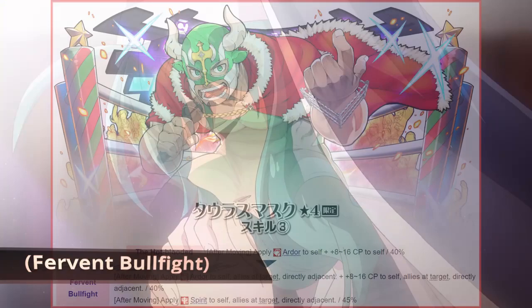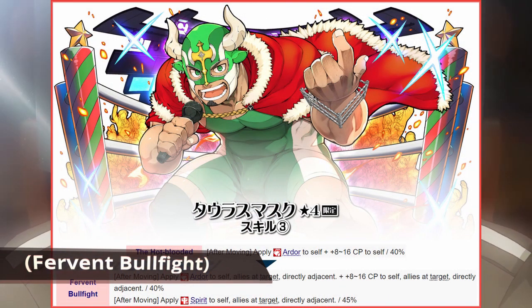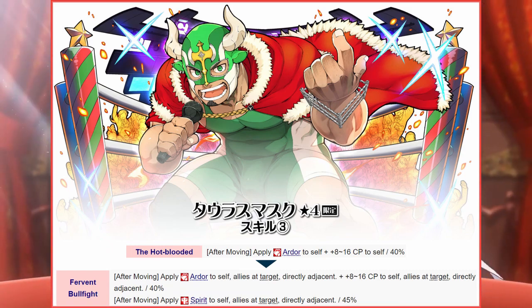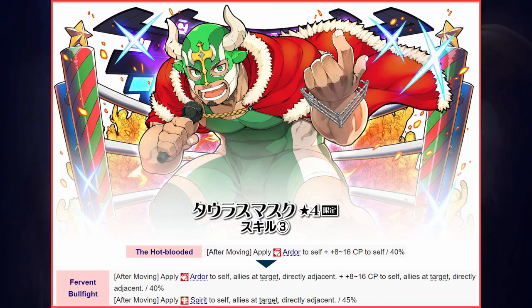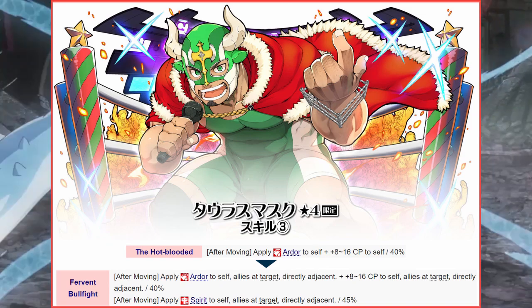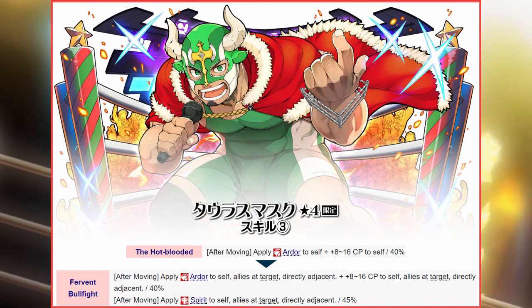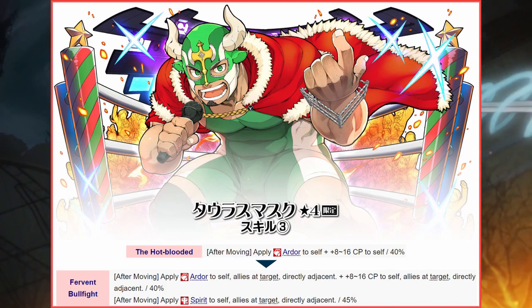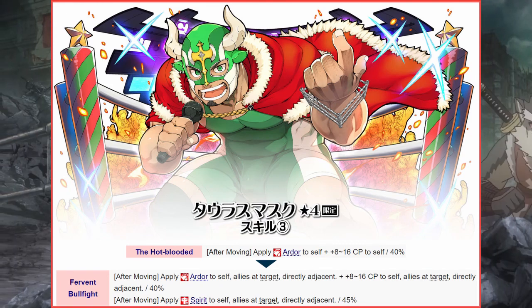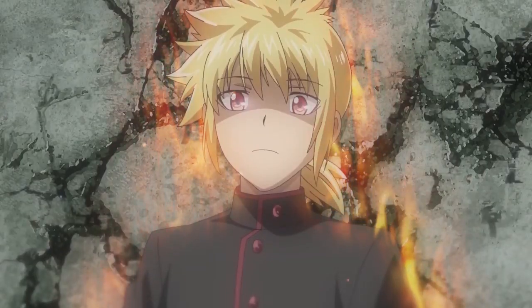Next up, we have new champion Taurus Mask IV with his skill, The Hot-Blooded, receiving a skill-specific evolution that can be translated as Fervent Bullfight. Taurus can now also supply allies as a damage amplifier and CP battery with a skill effect that was previously restricted just to himself. On move, he can now bestow Ardour, Spirit, and CP to adjacent allies along with Blessing and Glint. With 4 buffs on demand, he can complement allies with skill effects that trigger on buff, such as Beachside Chernabog V or Cthuga.